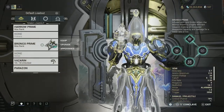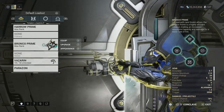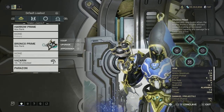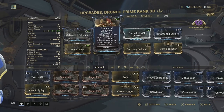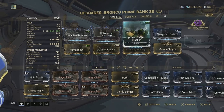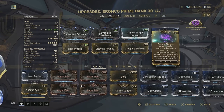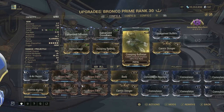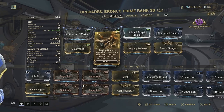So as you all know, this is the Bronco Prime, and I wish the Incarnum form was better — this Incarnum form kind of lets it down. Here is the build: we have Galvanized Diffusion for plus multi-shot, Galvanized Crosshairs for on-headshot plus critical chance, Primed Target Cracker for crit damage, Sharpened Bullets for on-kill plus crit damage while aiming, Karnestinger for plus slash plus status, Creeping Bullseye for that massive crit chance with a small fire rate reduction, and then Dizzying Rounds — shots from less than 8 meters away stun enemies and open them up to finishers, plus 200% status.